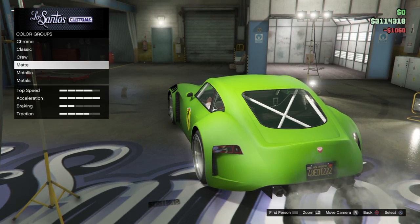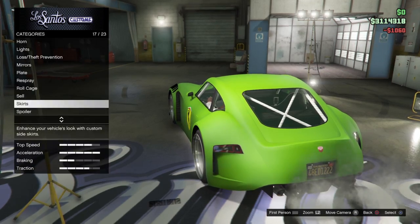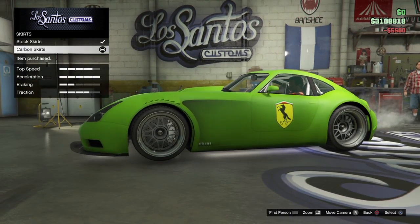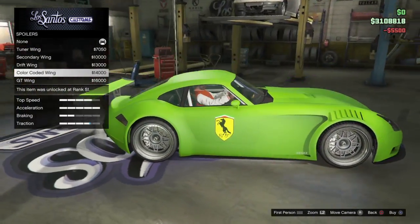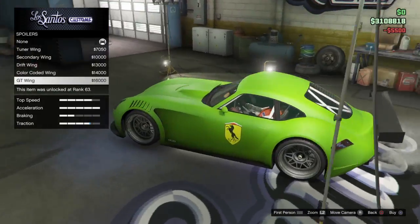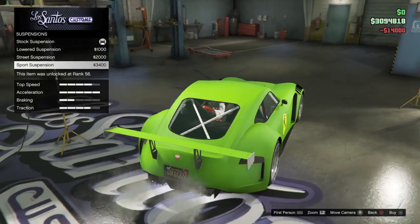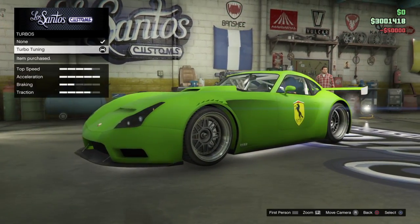Iridescent white, carbon skirts, fully spoiler, let's get the colour coded rim, black suspension, and transmission.